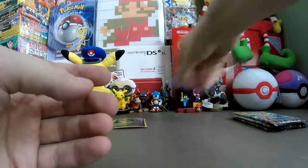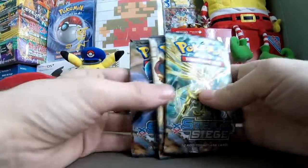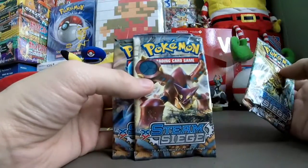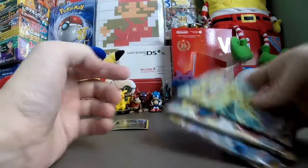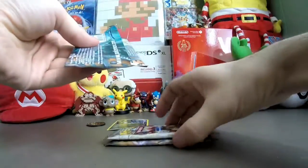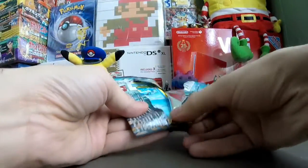So there's that, and now for the boosters. I think the last blister that I bought had this for the cover and this one as well, but instead of Exernia's I had Evelto. So at least I got all four cover arts to open up. All right, pack number one.